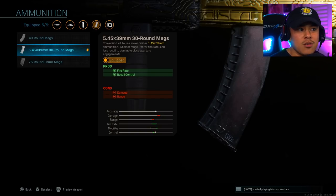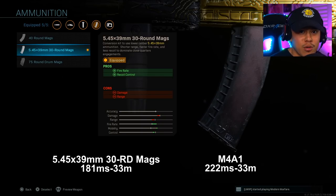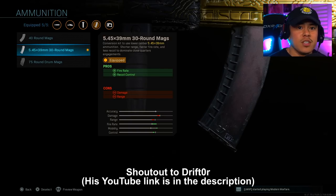The one thing that makes this better versus the M4 as far as time to kill goes: this attachment gives the AK-47 a faster time to kill at 181 milliseconds versus the M4 which kills at 222 milliseconds at the same range up to 33 meters. This information was pulled from Drifter — definitely check him out, he does a bunch of weapon testing.